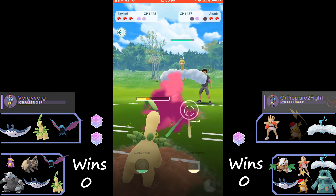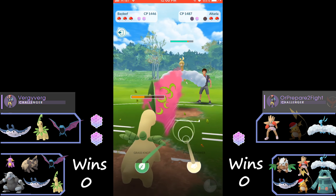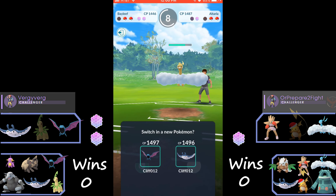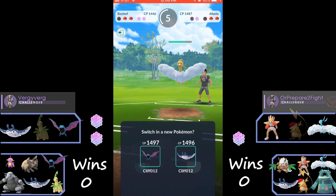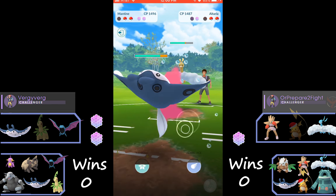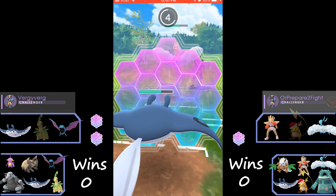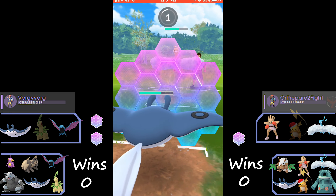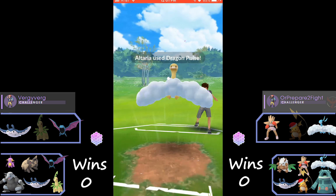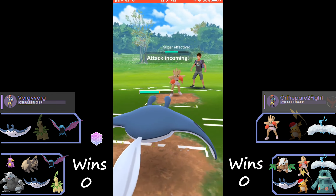We're just going to Razor Leaf the Raichu down. At this point we had enough for an Ancient Power — Altaria shielded that — and then Altaria swiftly took out our Bayleef. So we bring in Mantine versus Altaria and we're going to be shielding the Dragon Pulse here. Even if it was a Sky Attack or Aerial Ace we would have shielded it.